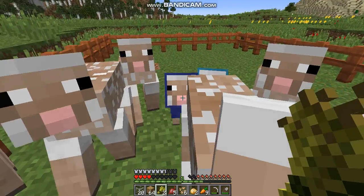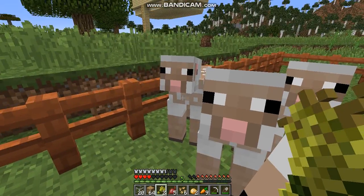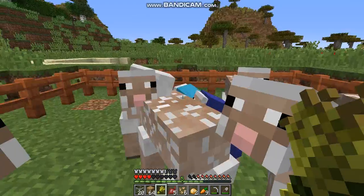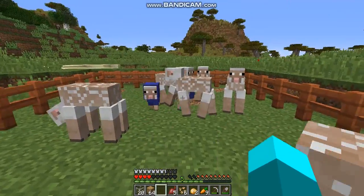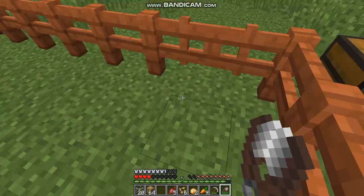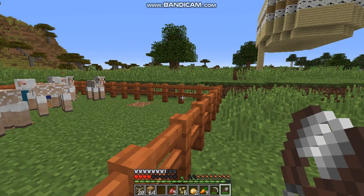Let's breed you. You. You. You. There we go — there's one. And you. There we go. What colour sheep? I keep getting little baby blue sheep. I don't want the little baby blue sheep. I want dark blue or cyan or something, because I've got lots of blue wool but not much of the other types of wool.